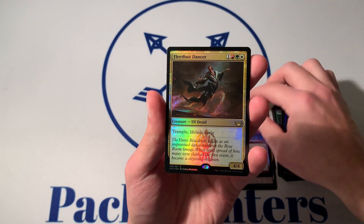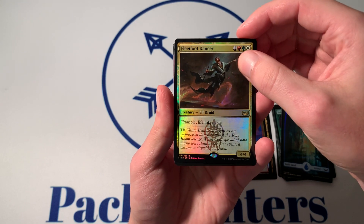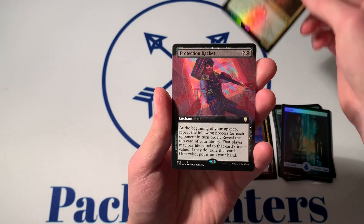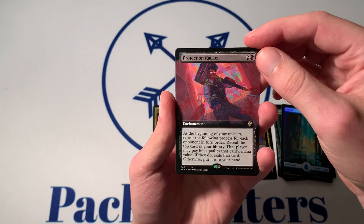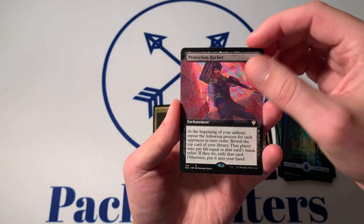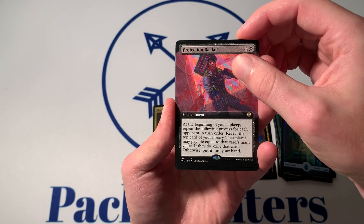First Rare: Fleet Foot Dancer. That's not going to get us there. Next Rare is a Protection Racket in the Extended Art. That seems okay.